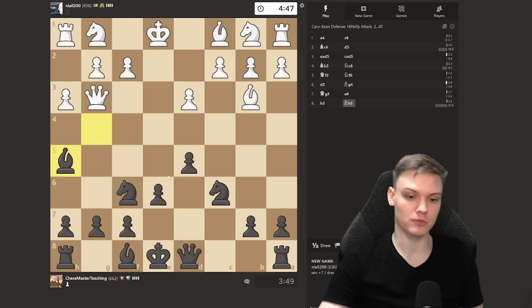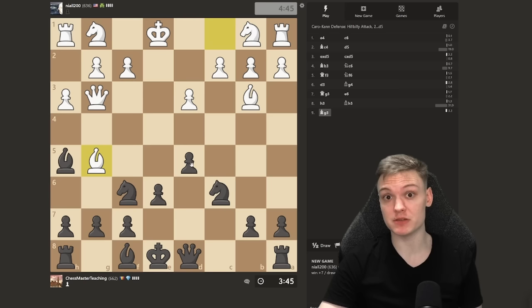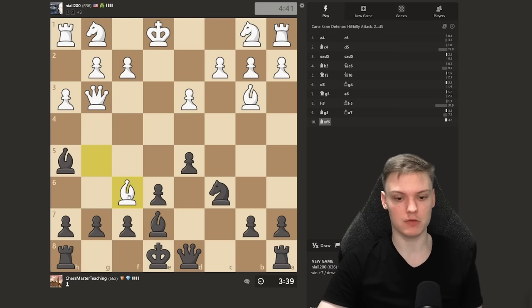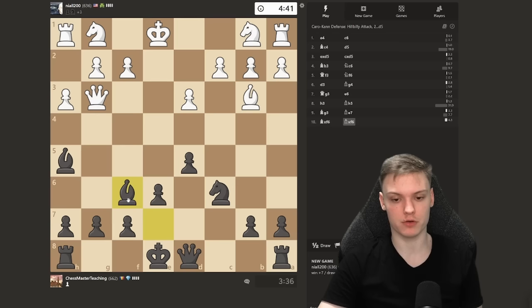He plays h3, targeting my bishop. We're going to slide it back. Next up, we want to do Bishop e7. He plays Bishop g5 — why do we always play Bishop e7 as a beginner? Because they hit you with the annoying pin. So we do Bishop e7 and we're always safe. Nothing crazy happens, we castle. If he takes, take back with the bishop. Don't get double pawns for no reason.